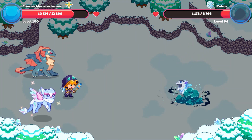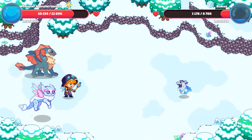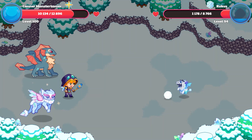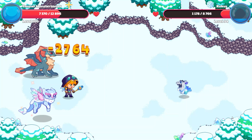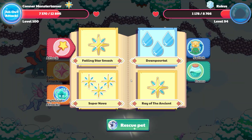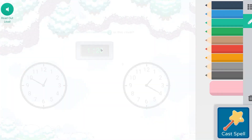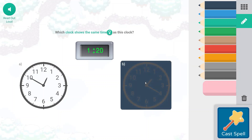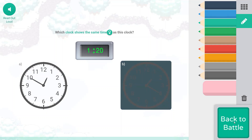One more hit — we'll go ahead and wrap this one up. So excited to get Pirate Isle, I cannot wait. 27, 64 points of damage. Falling Star Smash. 1:20. This is 1, this is 20, and this is 12:50. So B is the right answer.